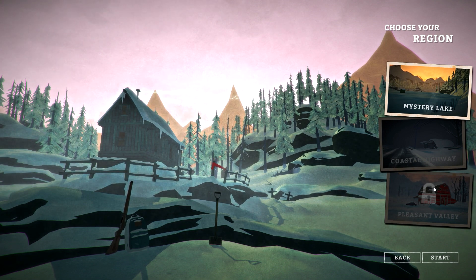In case you already fully explored Coastal Highway, I can tell you that the Pleasant Valley entrance is right next to the abandoned lookout. In case you don't know where that is, stick around and I'll lead you to it.